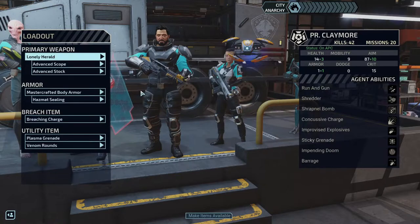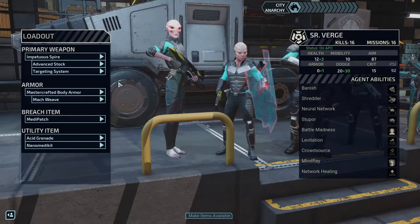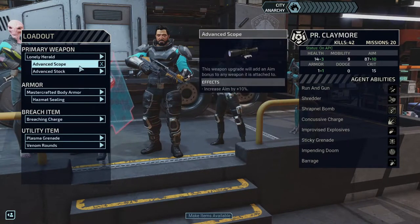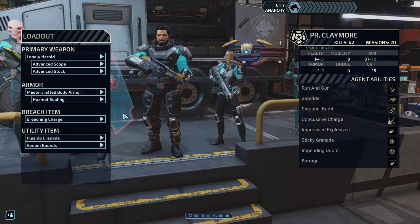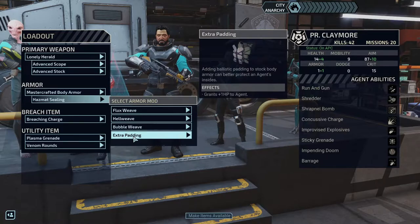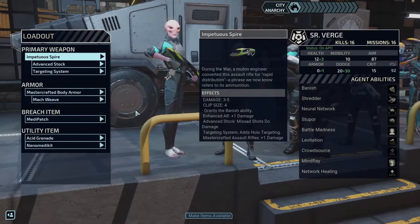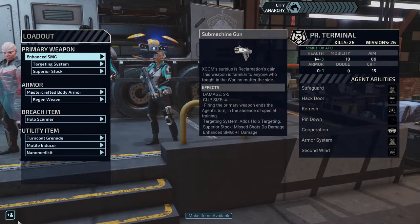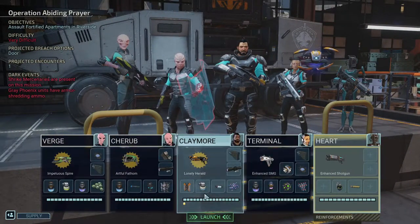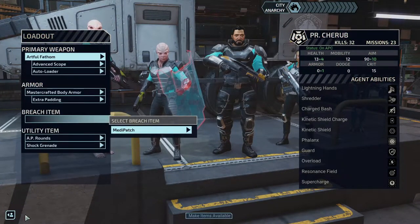We can give you an advanced stock instead of impacts — something actually useful. Your gun is fine, I think your gun is fine too. You have an advanced scope and an advanced stock — everything looks cool here. I don't think you need the hazmat seal though because you didn't move that much. Let's give you the bubble weave — so we can potentially see it trigger. We have mock weave, extra padding, bubble weave, and regen weave. We need more breach stuff.